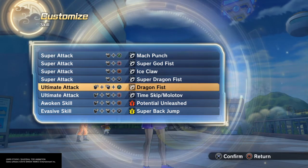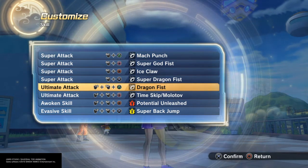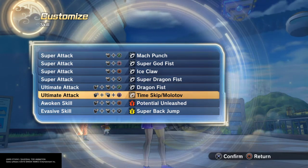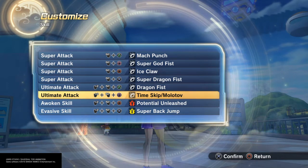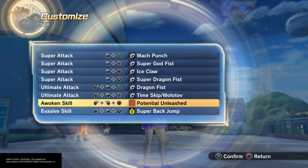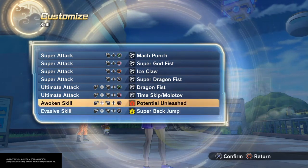Dragonfist, of course, for the ultimate, because that's like a real devastating punch. And Time Skip Molotov — if you break their stamina, just consecutive great punches that skip time. So there you have it. And a super back jump, just because.